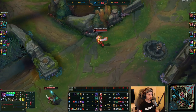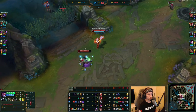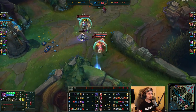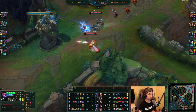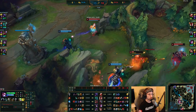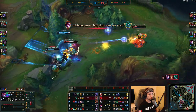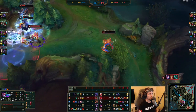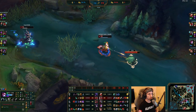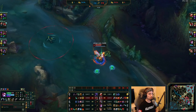Bot lane turret has been taken, top lane turret has been taken, and the Dragon is also spawning in less than a minute. Around this time in the game you want to group mid as an AD carry, wave clear everything, and see if you can also take down the mid turret or just apply pressure in general. She puts herself in an awkward position here, but look at the way Vayne handles the situation — she saw everything coming, even the Kai'Sa ability from afar.